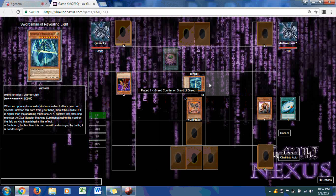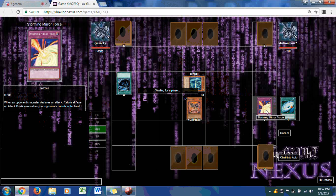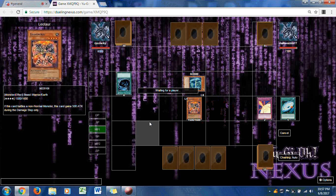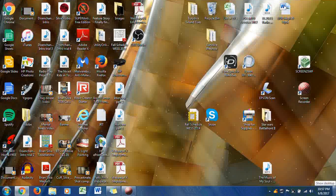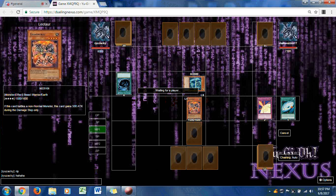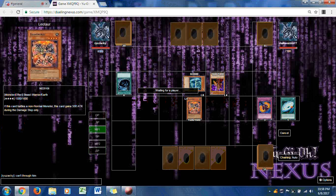Dark Warrior is now at a very good opportunity for a tribute summon. He uses Shard of Greed to draw two cards — Mystical Space Typhoon and Storming Mirror Force. One card goes face down. Dark Warrior then brings out his second Breaker; the spell counter is increased, and although he can't destroy Leotard, he destroys the face-down Horn of the Phantom Beast. What an interesting predicament — Gene Warped Werewolf is now on the field.